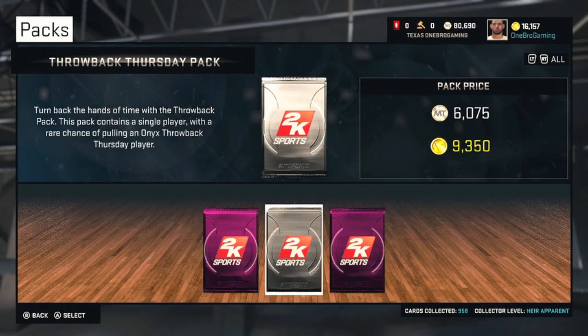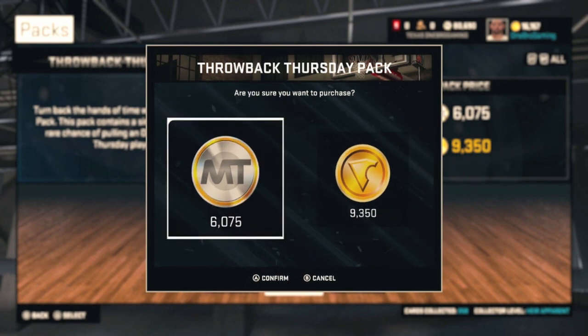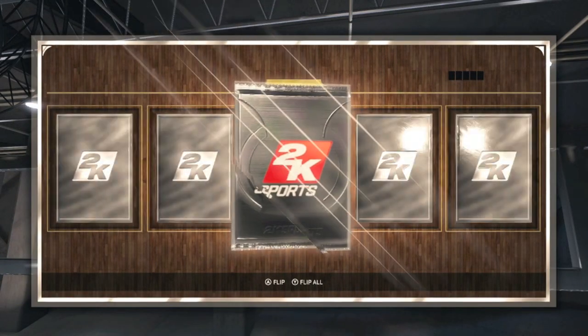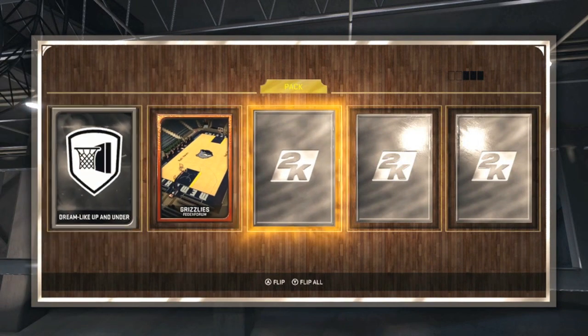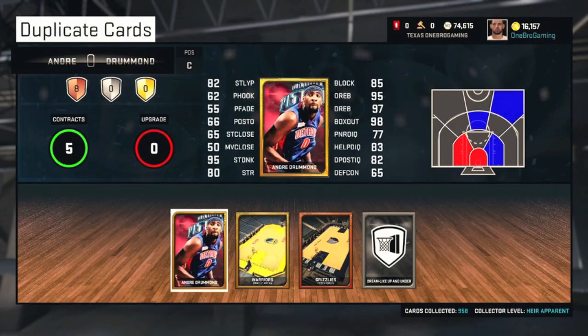What's up guys, Roger from One Bro Gaming here. Today I have a new NBA 2K15 pack opening video for you guys. The Throwback Thursday packs are here and we're gonna be opening up a couple of these trying to get that Onyx Dwight Howard. Dwight Howard is a beast — he was a lot better when he was at the Magic, before his surgeries. That's the Dwight we're getting this week, the one before his back problems.